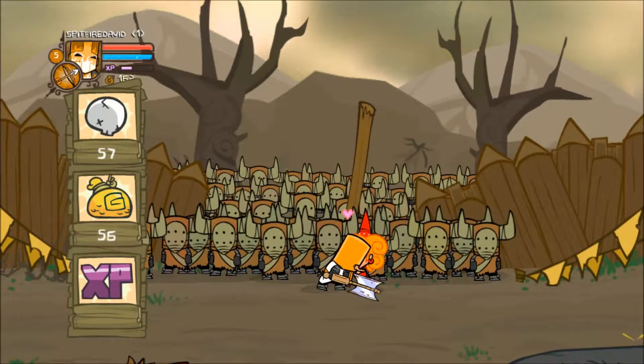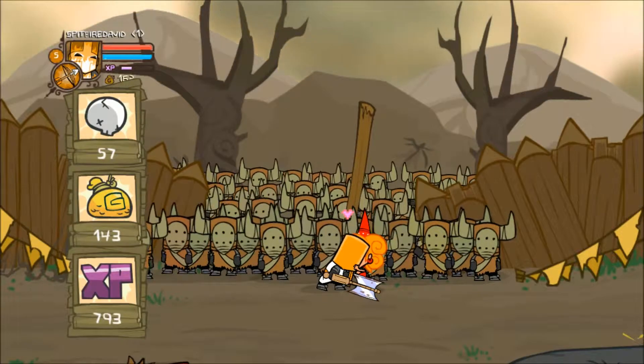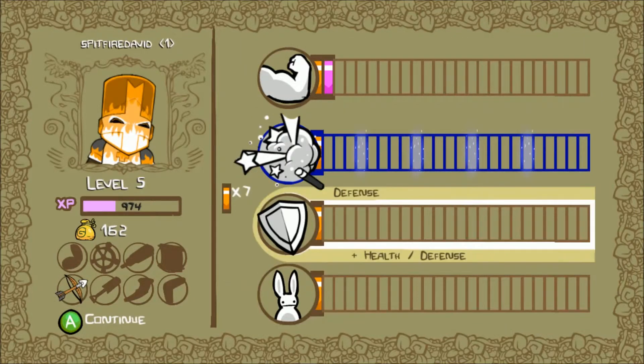As you can see, it just gives you a quick stat rundown after that, and we are pretty much good to go. I've unlocked a very, very bland character. And here's the stat upgrade screen — pick and choose where your stats are going.